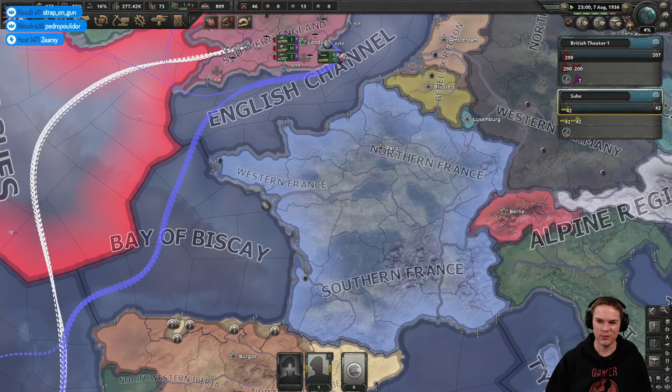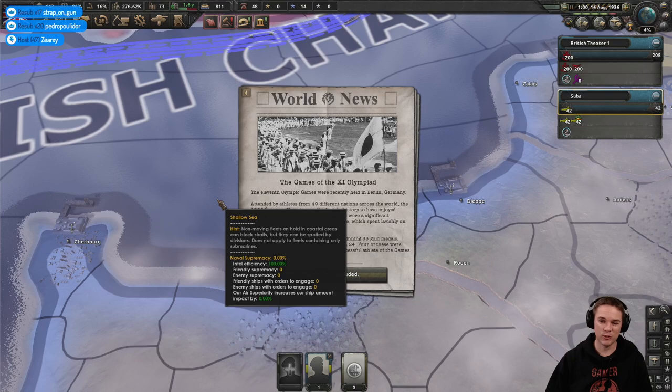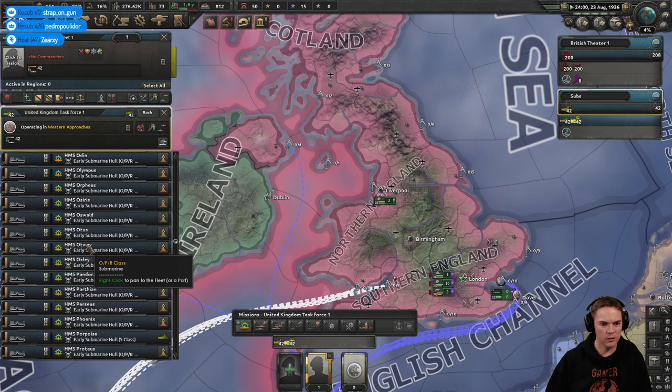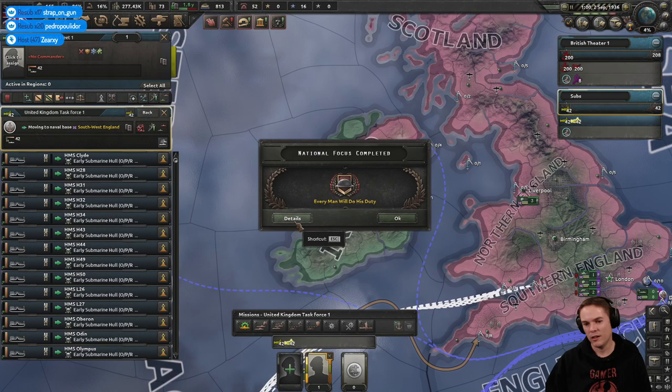Radar could certainly come in useful for a certain air battle over the channel. I like how radar works in this game — it doesn't just affect aerial discovery, it can help naval discovery as well, supposed to represent not just literal radar but ship-based radar systems too. My subs have finished training — excellent, all of them done. It's worth training because you get quite a nice boost to stats from that.